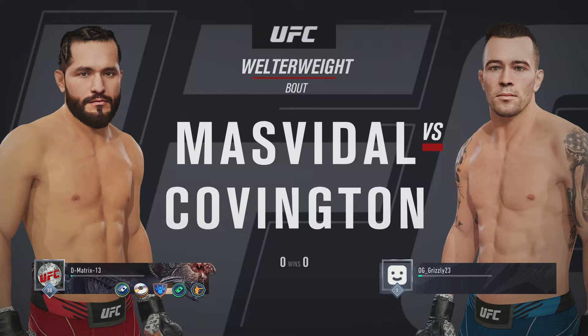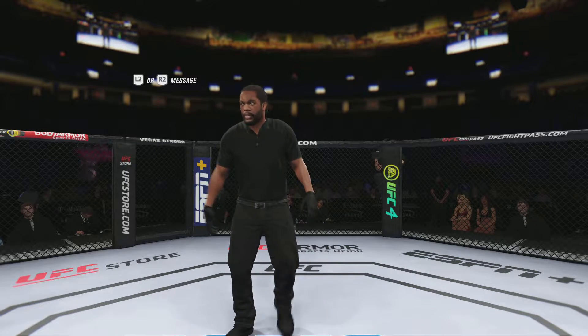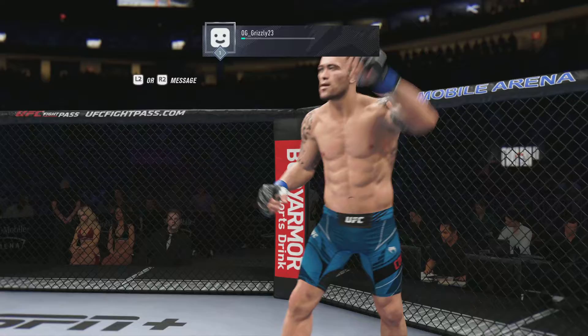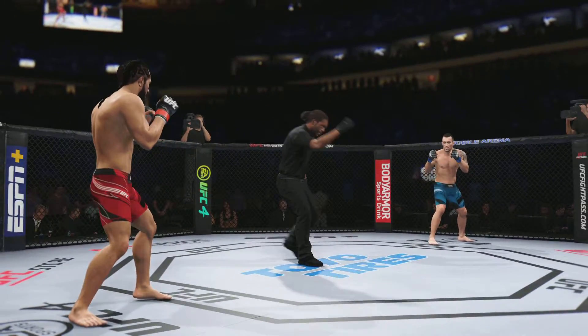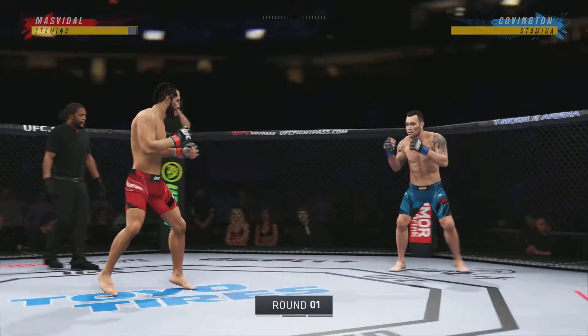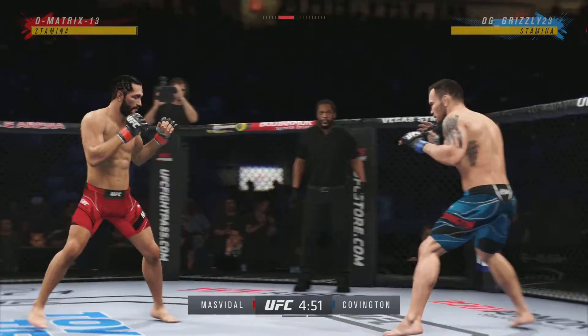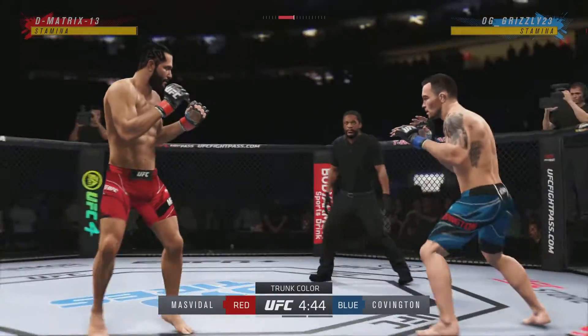We're set for this welterweight tilt between Jorge Masvidal and Colby Covington. Round one of this highly anticipated tilt between the strong striker and the decorated grappler. Any chance that these guys mix it up, or are they just gonna stick to what got them to the dance?